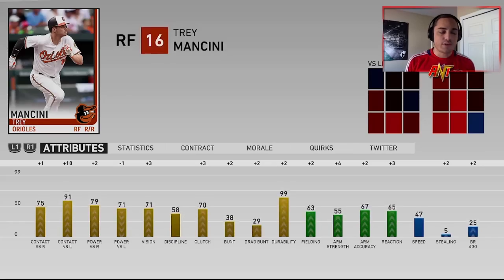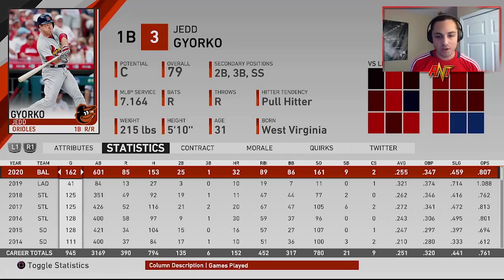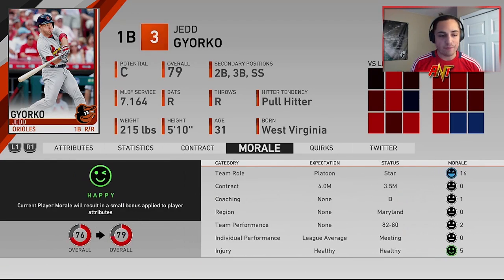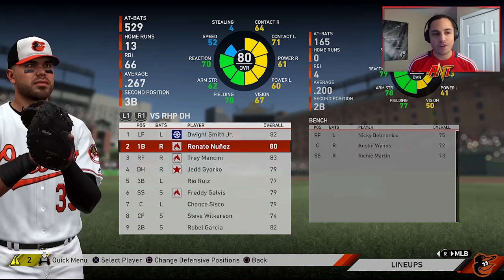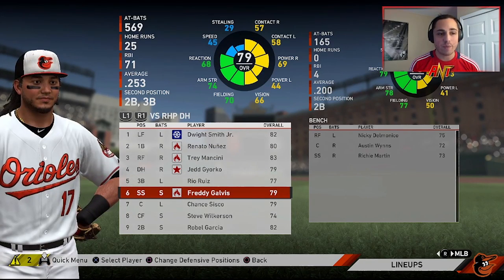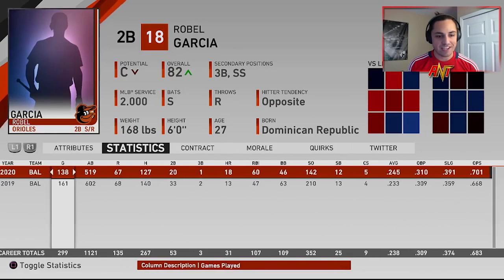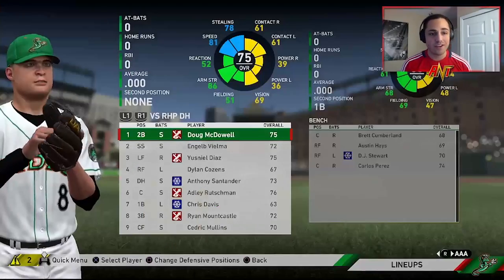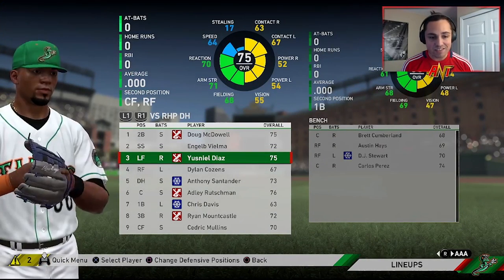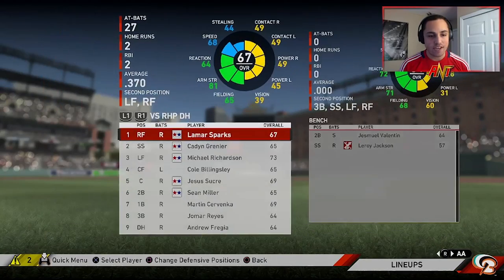Renato Nunez — 76, 13 home runs, solid. Trey Mancini is an 82 — all right, we gotta lose him, that's a bummer. Jed Jerko is hitting bombs and he's under the 80 mark. Rio Ruiz probably gets taken over by Renato Nunez. Freddy Galvis wasn't as bad as I thought — maybe bring him back. Robel Garcia — 18 home runs, .245 average, 78 overall — I think he could be a glitchy player.